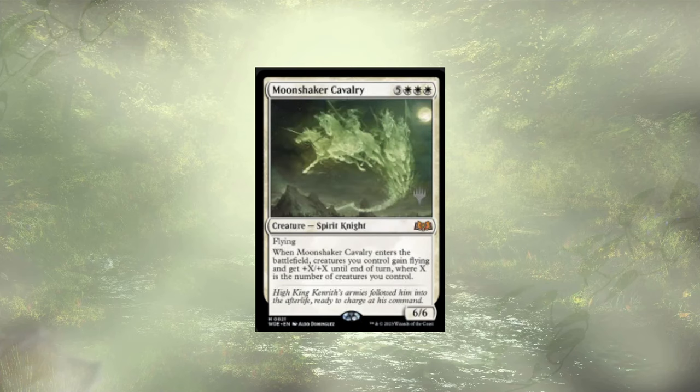Moonshaker Cavalry is kind of like a finishing win condition. It's an 8-cost 6/6 Flyer. When it ETBs, creatures you control gain Flying and get +1/+1 until end of turn, where X is the number of creatures you control. You're going wide with this deck. Say you had 5 creatures when you cast this — this is your 6th. Your five 1/1s are now 7/7s — that's 35 damage in the air, taking out at least one opponent. Assuming no board wipe, your deck's going to have way more than that.